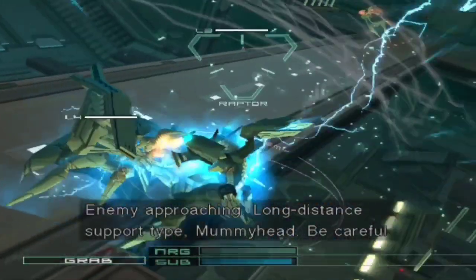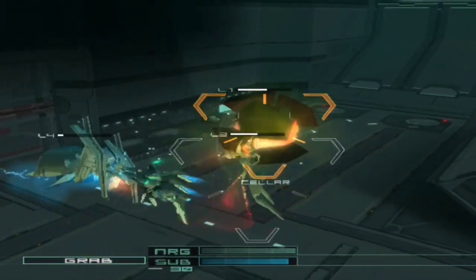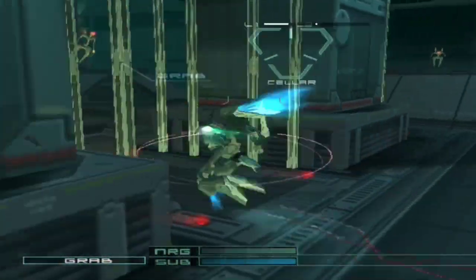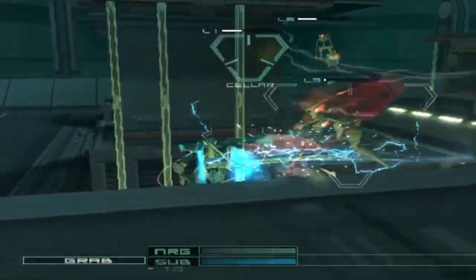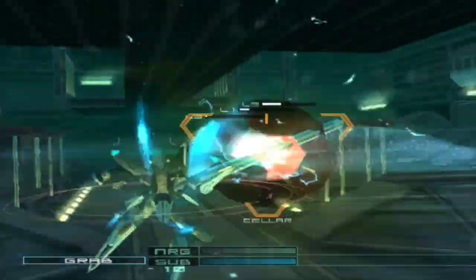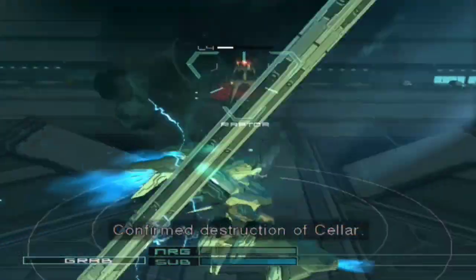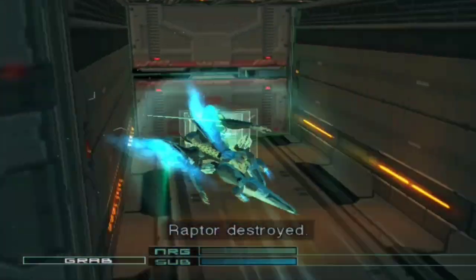Enemy approaching. Long distance support type, mummy head. Be careful. Enemies. Let's go. Raptor destroyed. Confirmed destruction of cellar. Enemy destroyed. Raptor destroyed.